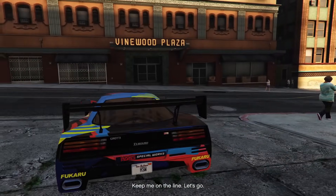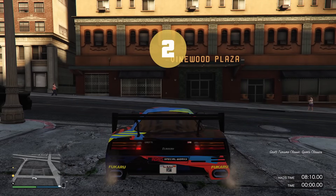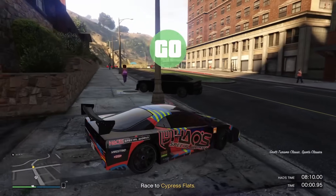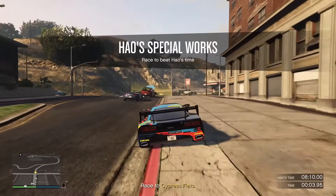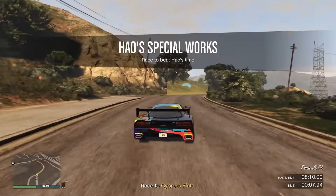You should be able to find it very easily. Once you get there, open up the garage. A cutscene will play, and for the sake of time and spoilers I will not show it, but you'll be placed into a time trial with a Turismo Classic fitted with the new speed upgrades. You'll have 8 minutes to complete this time trial.